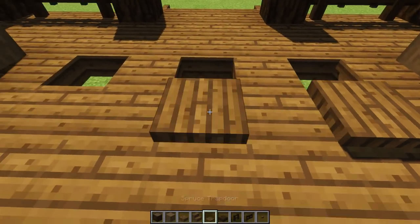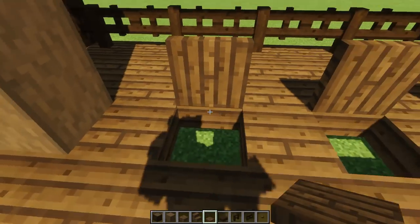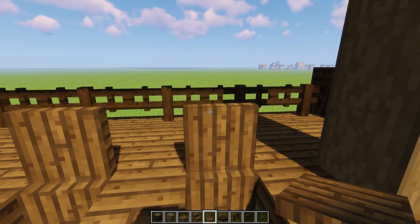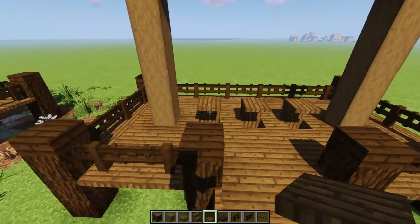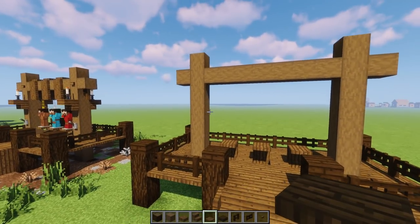Now work on the little platform. Grab spruce trapdoors, lift them up right here, and drop some inside as well — open them up. Right on the tippy top, connected, put the little platform where the armor stands will go. Those are ready.